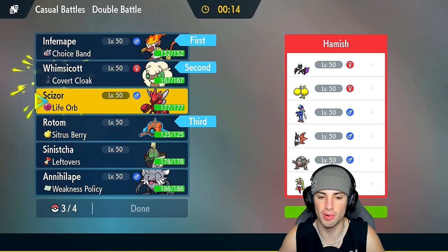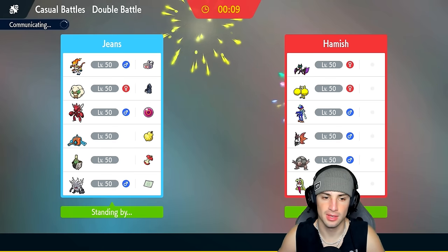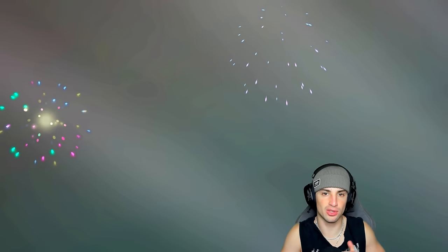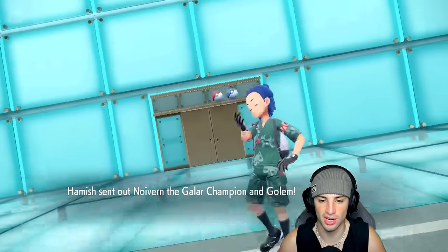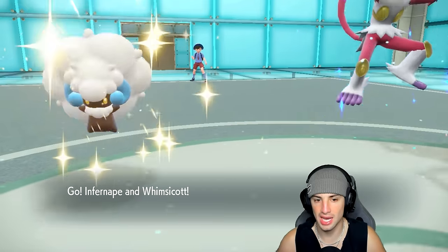Going with Scizor in the back. Infernape and Whimsicott are going to be our lead — I really like that. We can take speed control. Chances are Volcarona will go for Quiver Dance so we can just Taunt it and start dealing damage with Infernape. Let's see who they lead — it's going to be Golem and Oricorio.